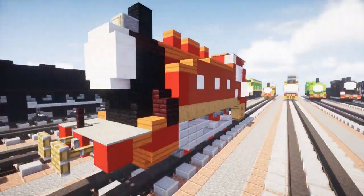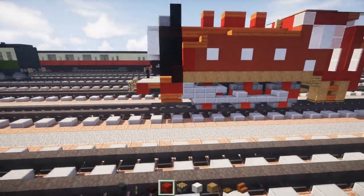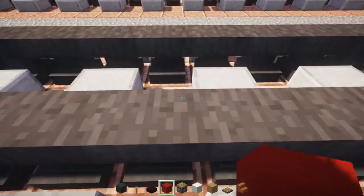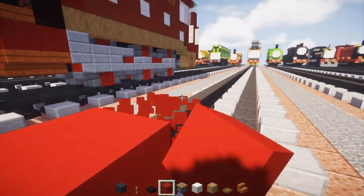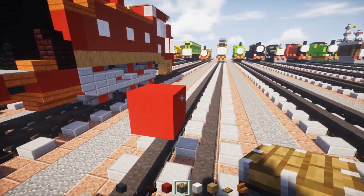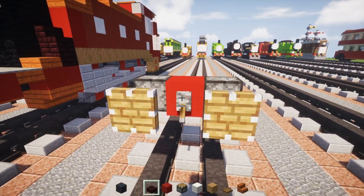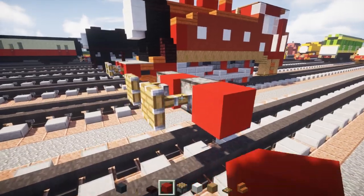I hope you guys enjoy the build and let's get started. First thing, take red concrete and place that three blocks above the tracks. Then we're going to add a piston on either side, put a lever in the middle, pull that down, and add red concrete on the sides.